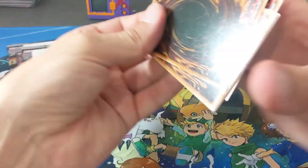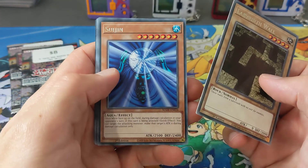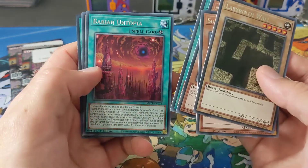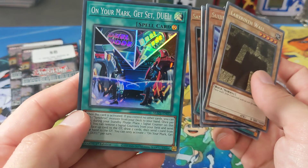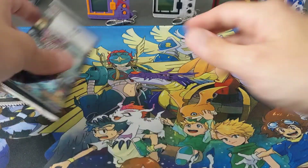All right, let's have a look at these. So in this set all the names seem to be shiny. Check that out - that's cool, I like the picture. All right, first booster pack down.